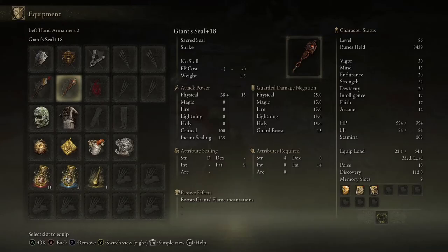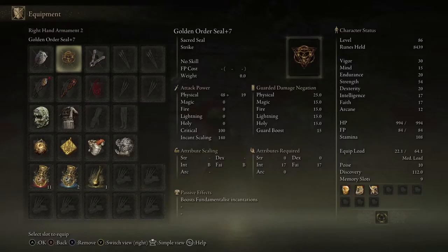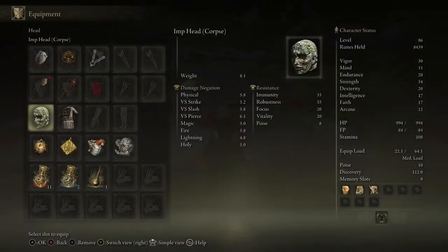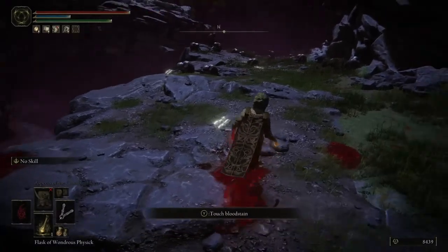The Giant Seal after that. And then, probably because it scales best with arcane and my arcane is too high compared to the baseline for it, the worst is the Dragon Communion Seal. These are all at +18 or +7. If the math is correct, 2.5 per level for somber smithing upgrades would make a +7 equivalent to 17.5, which is the closest we can go to a Claw Mark Seal without making all of them +20. I shouldn't have any damage increases other than the Godfrey Icon, though I'm not testing damages.